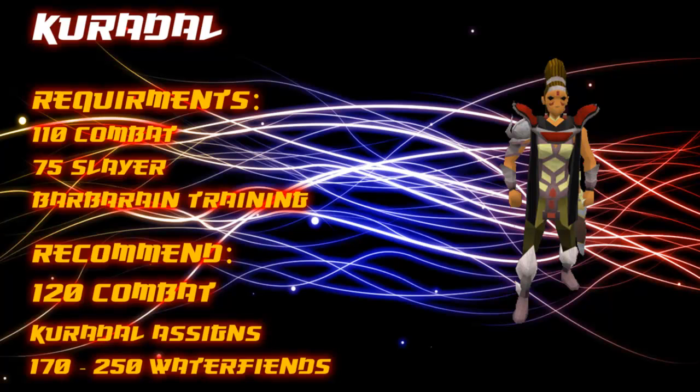To use Kuradel as the Slayer Master you need both 110 combat and 75 Slayer. It is up to you whether to wait until 120 combat before asking her for tasks, but you may find it a lot quicker to stay one Slayer Master below until then for speedier tasks. Kuradel assigns 170 to a maximum of 250 water fiends.